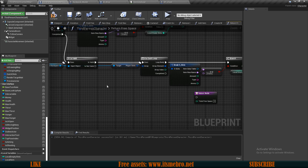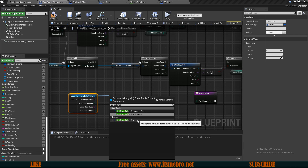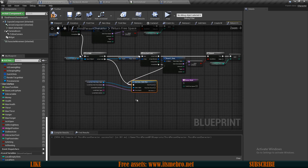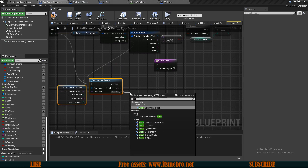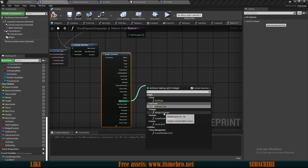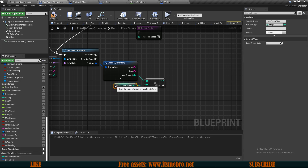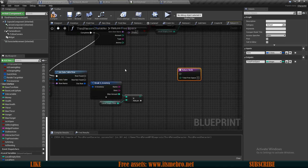Let's connect the executions so this actually does get set. Over here at the bottom, from 'is not valid' and from the completion - both of these are going to need to come together. We want to bring in our local item, split it, and from the data table we want to get data table row and connect our row name. Then the 'is not valid' and the completion of the loop go into this get data table row. On the out row, we want to break our inventory structure, and this returns us the max amount. We multiply this with our local empty slots.